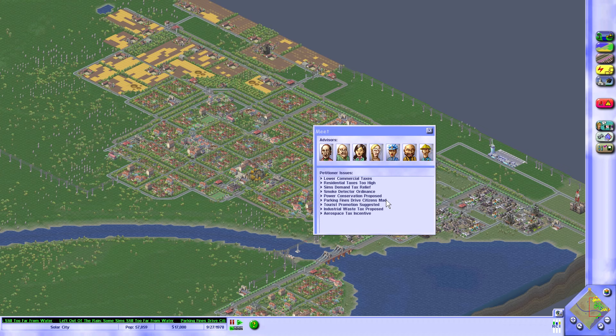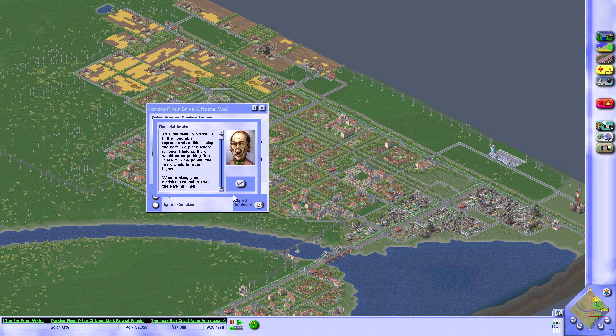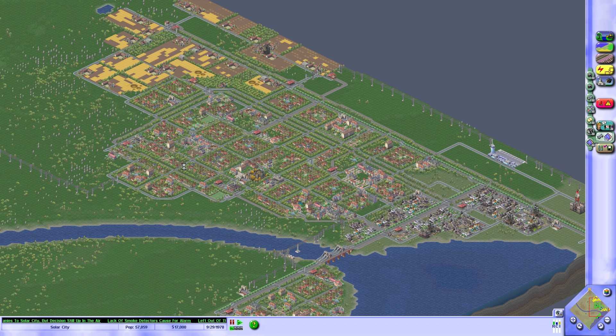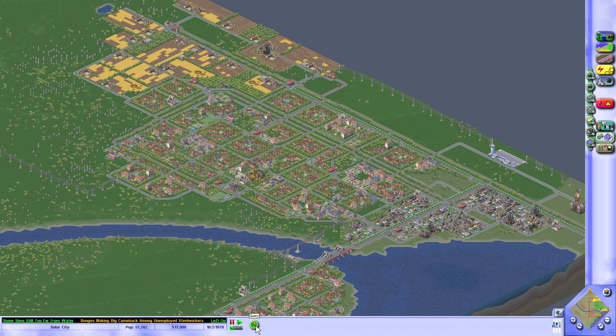As a last act, let's talk to my advisors. Parking fines drive citizens mad — they complain about coming back to find a parking ticket. The complaint is specious — if they didn't plop the car in a place where it doesn't belong, there'd be no parking fine. I think this is fine. It encourages sims to use the mass transit system. I haven't been checking my mayoral rating for a while — I wonder if decisions like that have an impact. That's reasonably high I suppose, and we see no dip, so that's fine.